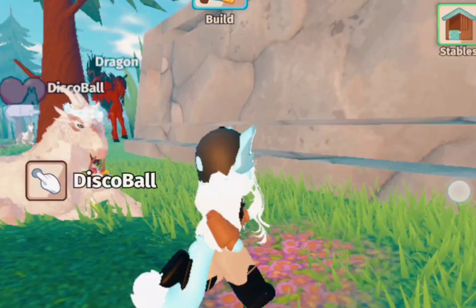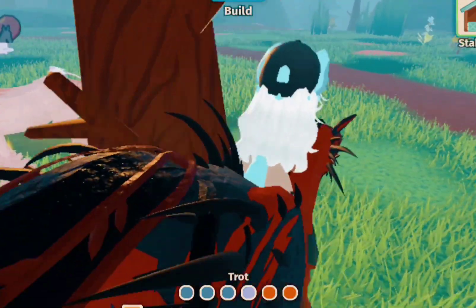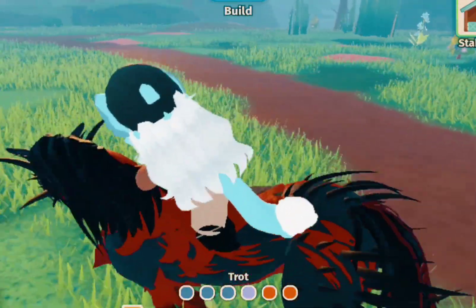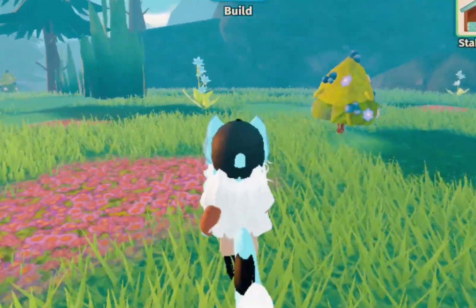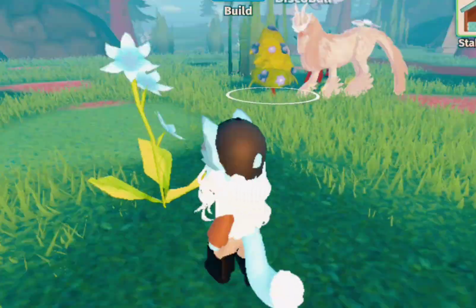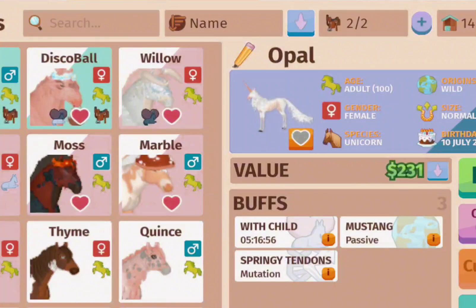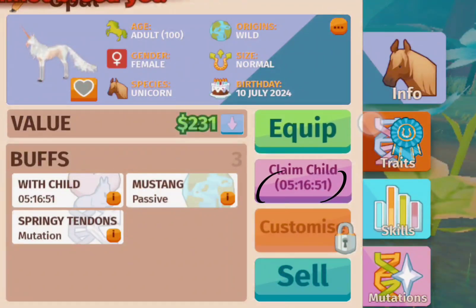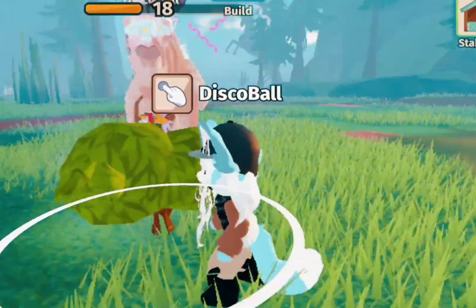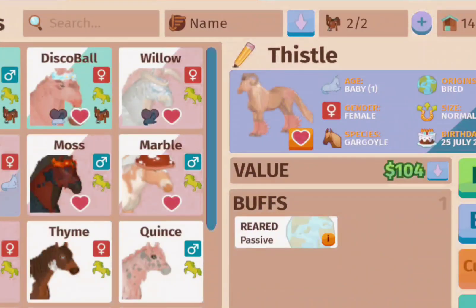Dragon, what are you doing? Do you need help? Hold up, dragon's stuck — come on, what are you doing over there? Anyway, like I said, you're going to need to just keep harvesting until you can get enough to finish the mare's timer. Once you finally do that you'll be able to get the foal.